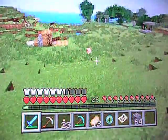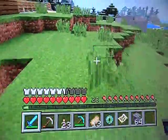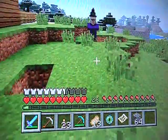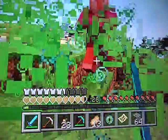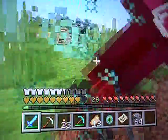I'm gonna go back to the end portal and — oh god, there's a witch in the hole! She's coming for me! She gave me a potion of... oh, that's slowness. I thought it was swiftness.